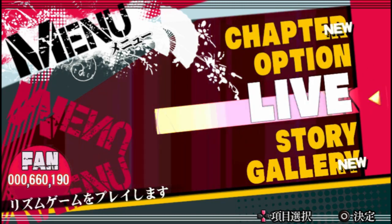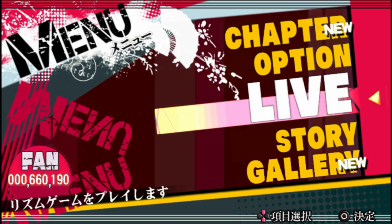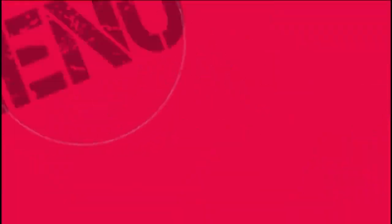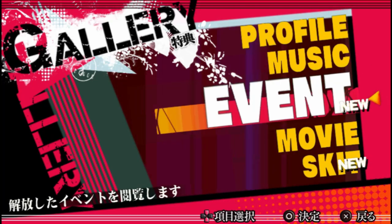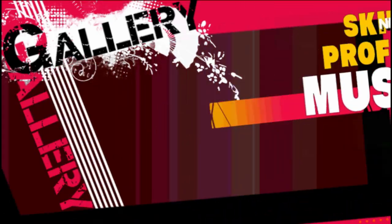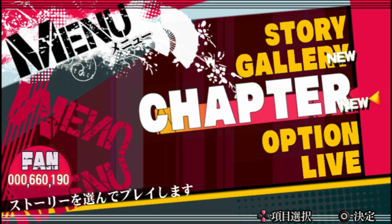You've got the live option, which is basically just song select — pick and play whatever song you like. There's story mode, which I'll be showing some of. There's a gallery, which shows you backgrounds and music. There are also skits, kind of like in how Tales does it, where there are standalone things where the characters talk to each other. And you can also access a chapter select, which lets you skip to a specific part of the story, but we won't bother with that.